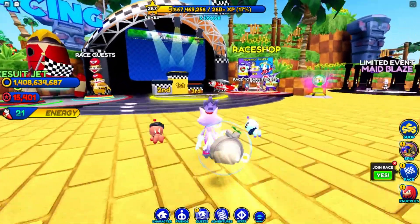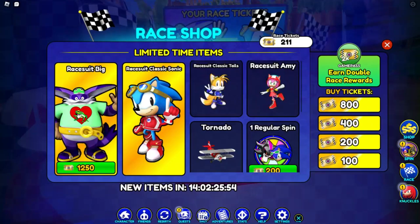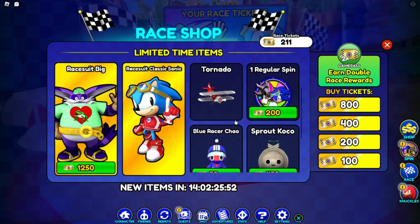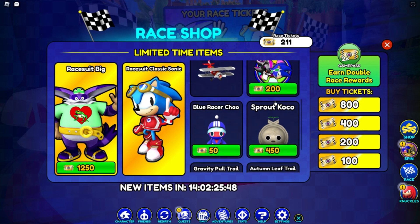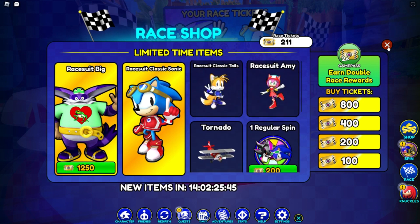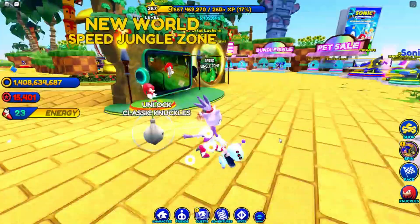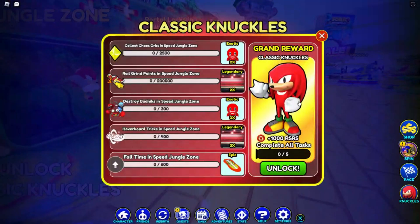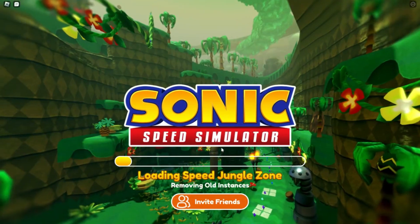I also heard that the spinner got an update so let's see here. It looks like we still have Big the Cat — I thought we were not gonna have that. What is this, one regular spin? Okay, that's cool, that's new. So I guess that's the update. Basically that's the update for this Knuckles character, so let's go ahead and go into the Speed Jungle and check it out.